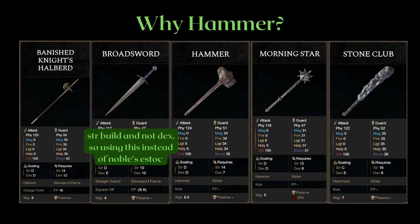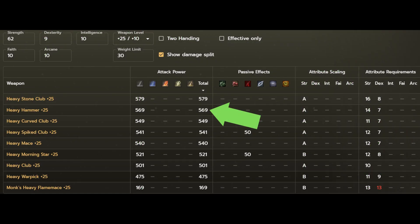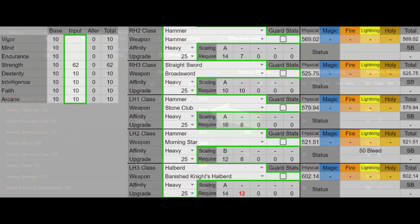First, let's take a look at hammer length. This is the longest infusible hammer, and on a heavy infusion it also has the second highest attack. Compared to the other weapon classes I just pointed out, we get higher AR than the sword but lower than the halberd — pretty much expected. Now if we also take a look at their frame data, we see that the Stone Club's unique light attack chain makes the first light attack 2 frames slower.